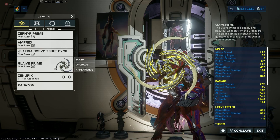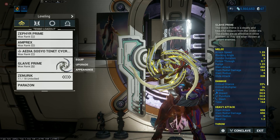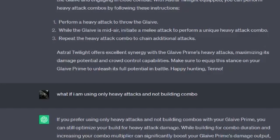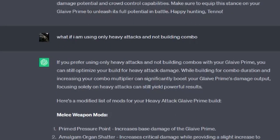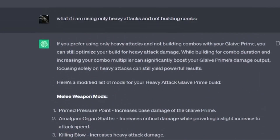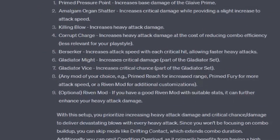Let's go back to the arsenal and see what we can do. We didn't die and we killed some enemies, but what happens if we're more specific with our questions? I asked ChatGPT: 'What if I'm only using heavy attacks and not building up my combo?' Building a combo could drastically change how much damage we're doing, but as a different playstyle we won't be doing that for this video.